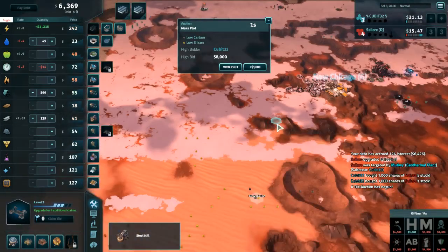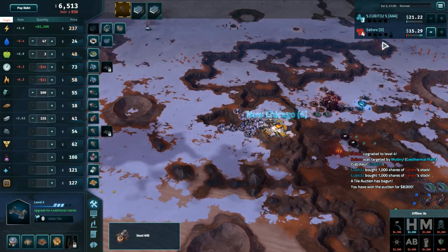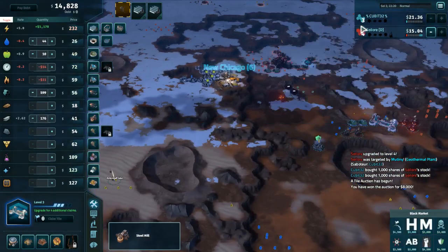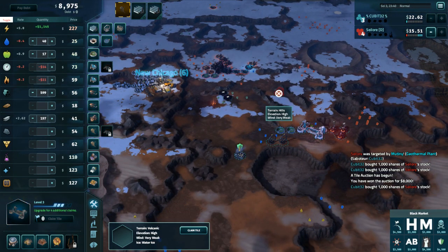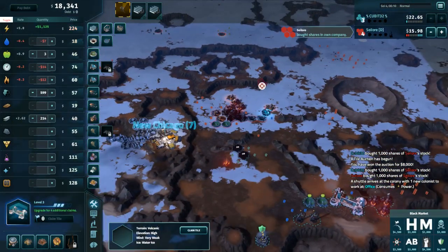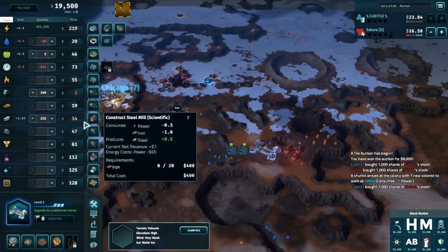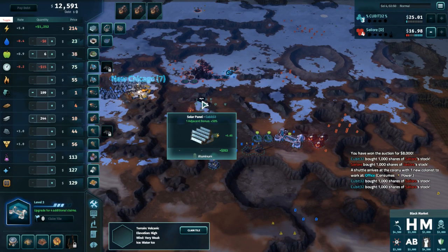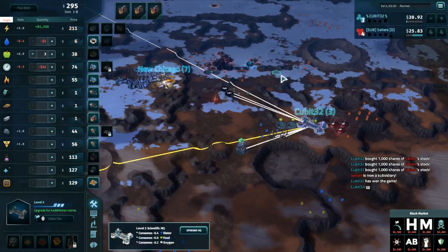Cubit is just going to kill Sailor flat out right now. Sailor has D-levels of debt, no access to the black market, and power is so expensive to put down he won't get it in time — and on top of that, night is coming, so solar panels really aren't going to do much on their own. Cubit does manage to get that tile. Look how quickly he overwhelmed that debt — it's just gone already. Cubit also not upgrading because he's a competent player who knows the way you win is by killing your opponent. He starts to sell down for a quick burst of cash to finish the game.